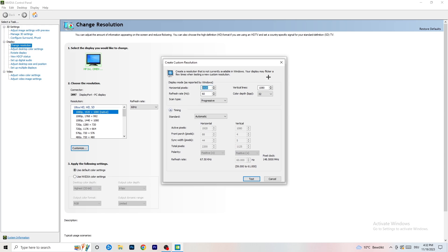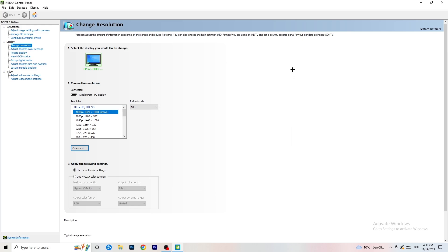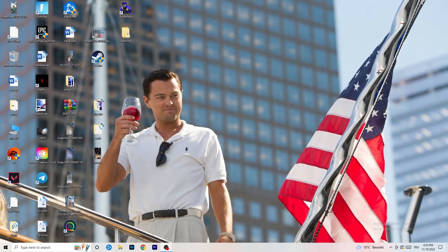To do this, click 'Customize,' then 'Create Custom Resolution.' Enter your in-game resolution, then go to Scan Type: Progressive, Standard set to CVT or Manual. If you go Manual, select 'CVT Reduced Blank,' then click 'Test' — this will apply the setting to your display. I won't do it right now since I'm recording, but you should do that. Afterwards, close the control panel.